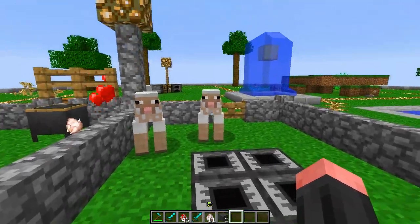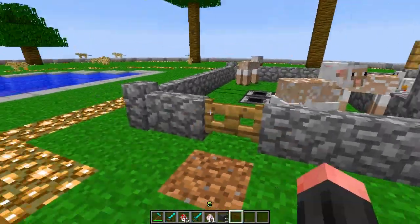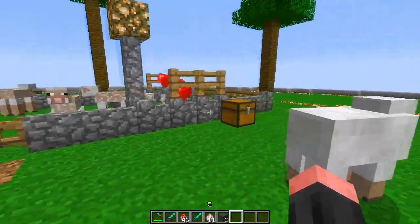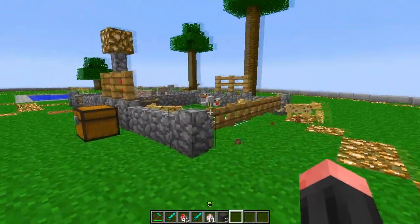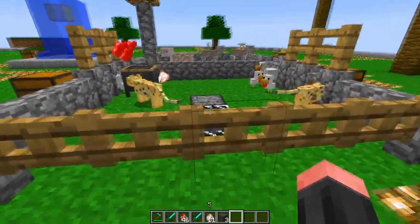If you just have a pen with sheep, the wool blocks that drop will automatically be sucked up and put into a chest. That would also work with Techit mod, which would be awesome as well. This whole mod is Techit-ish, for as far as that is a word.